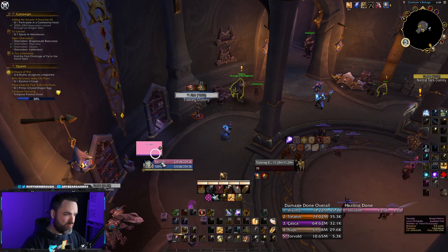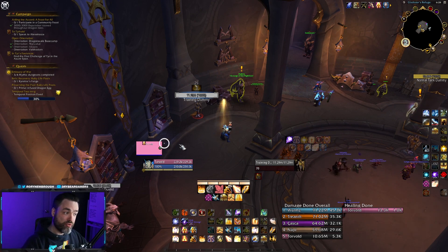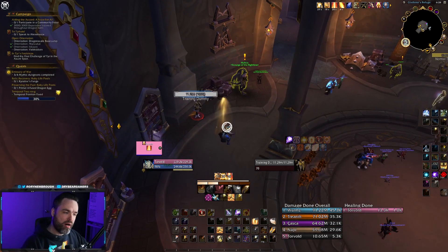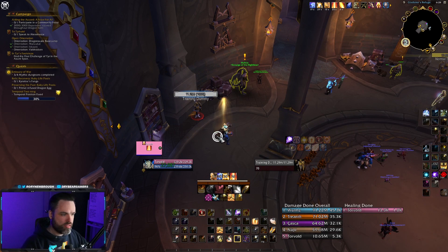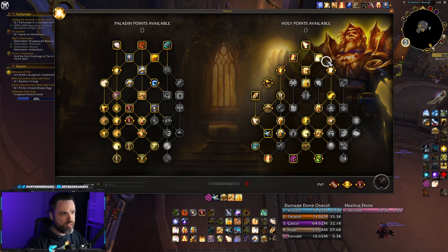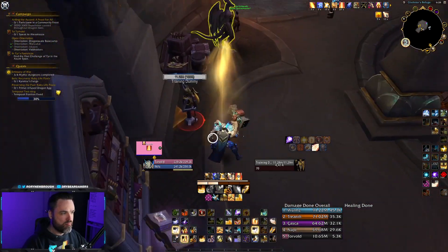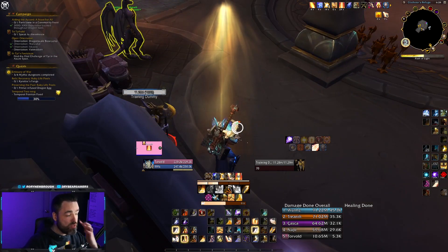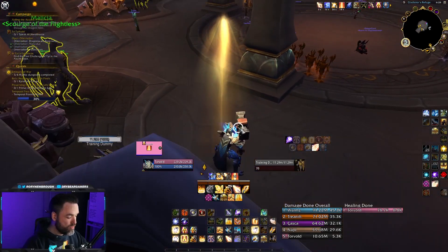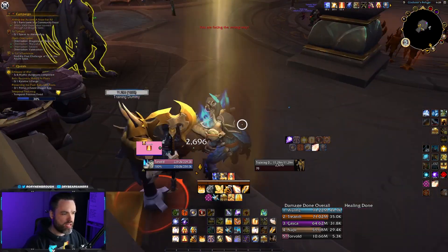The playstyle looks like this: make sure you have Beacon of Light and Beacon of Faith up on your tanks. Every 20 seconds, stack up to five Holy Power, spend, cast on the tank once, spend again, and you get Dusk. Keep these buffs up at all times. When there's low to medium damage, spam Light of Dawn with good directional aim — it's an instant blast out of your hands. I usually like to sit near the tanks and blast it out so it hits the targets. Your mastery bonus means being closer to the tank helps a lot.